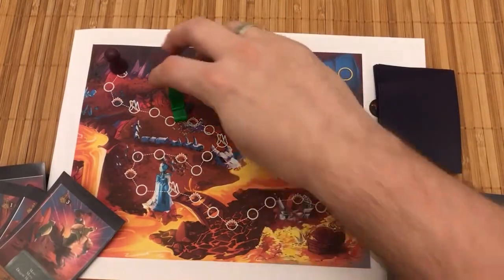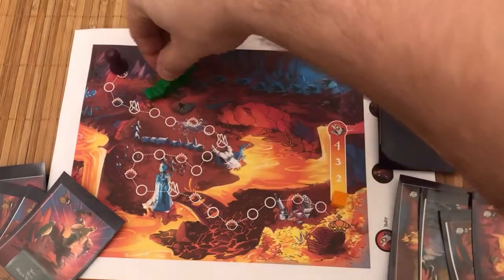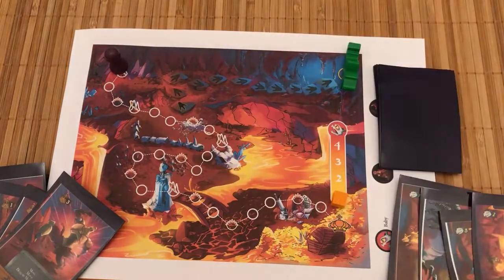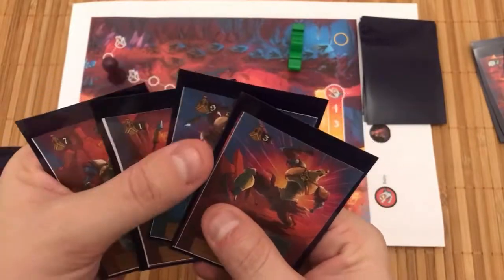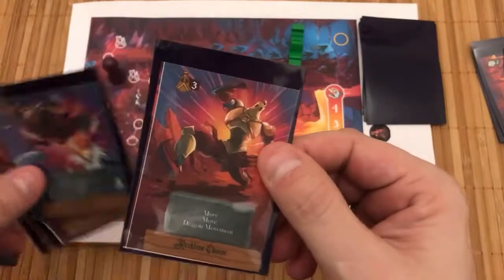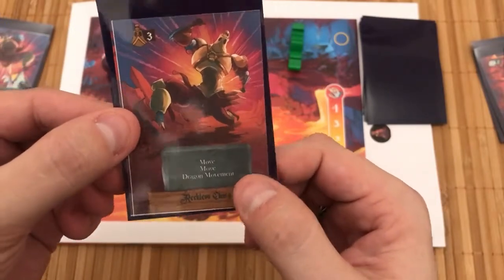If the dragon reaches the final spot and doesn't see a knight, she's going to go all the way back to the starting point and start the whole journey over again, so the knight has a chance to hide on some spaces. Looking at the knight's hand, the lowest number in the upper left corner goes first each turn. I'm going to choose this card — it has the number three, and it says move, move, then dragon move.